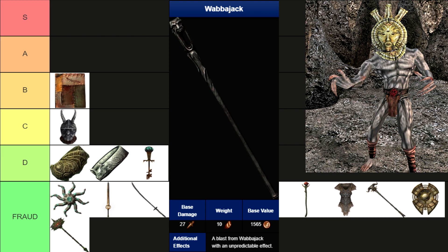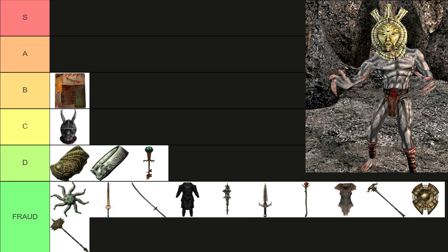Last we have the Wabbajack. Well, that's the only funny artifact you could have. Thanks to Sheogorath for not being a scammer. With Wabbajack, you can turn Nazeem into a chicken. You can turn Fargoth into an Atronach. You can turn your local Khajiit skooma dealer into a Dren plantation slave. What a masterpiece.